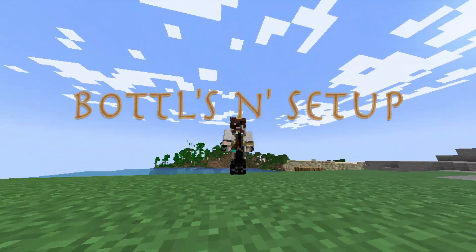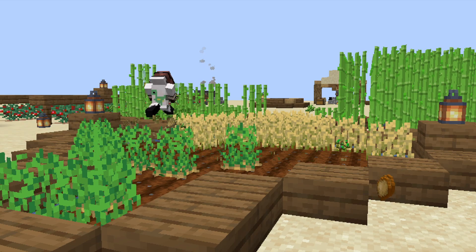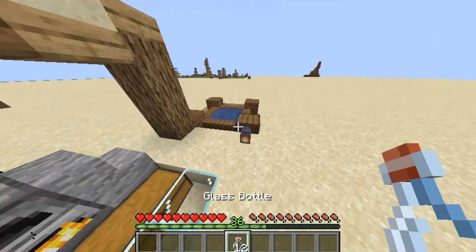Number one, bottles and setup. You're going to want to get yourself an infinite water source. Craft up a couple cauldrons. Have some sources of sweet berries, wheat, potatoes, and/or sugar cane based on the drinks you want to make. You'll also want to get some sand, smelt it to make glass bottles. Fill a couple of them with water.